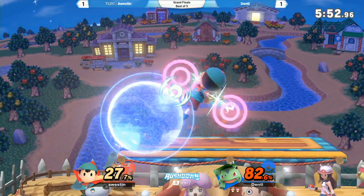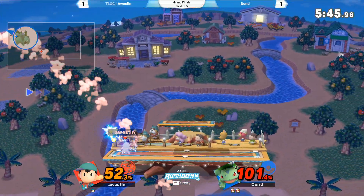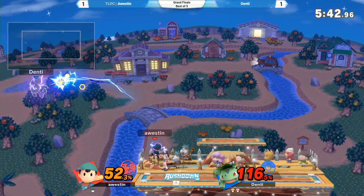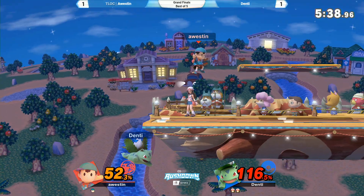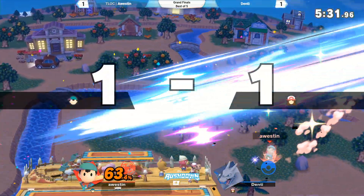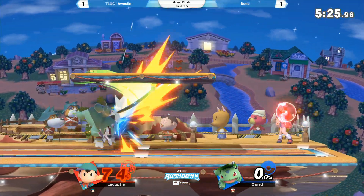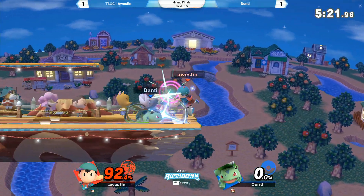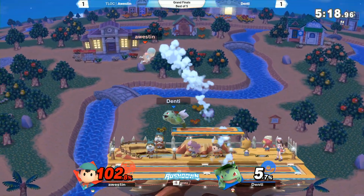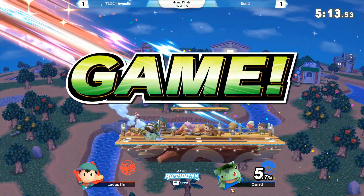Up throw, back air — what is going on? Up B. Austin able to get that grab off the scramble. Denty doing a good job weaving around with the PK Thunder. Back air — not quite going to steal the stock. Austin gets the forward air to steal, taking Denty down to his last stock. But Denty still has the percent lead. Spot dodge — Denty gets the grab. Wait for the air dodge, forward air. Nice patience from Denty. And forward smash. Oh my goodness — 2-1! Denty's on fire, dude. Austin has to pull himself together. Is this happening right now?